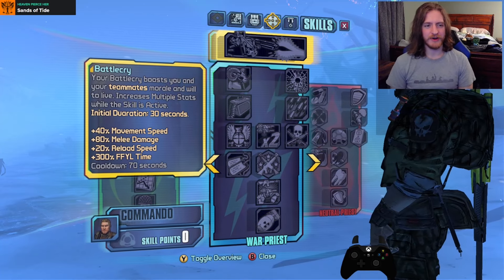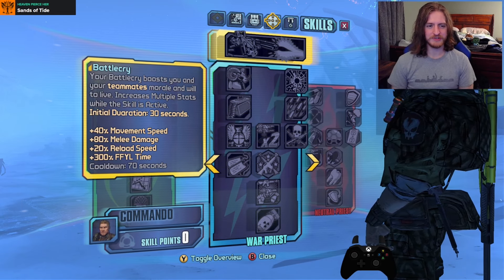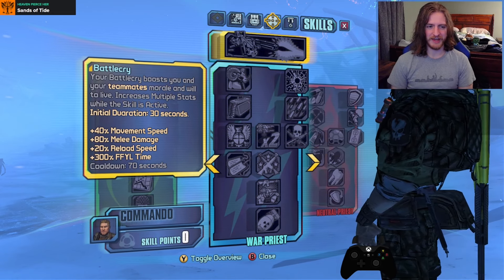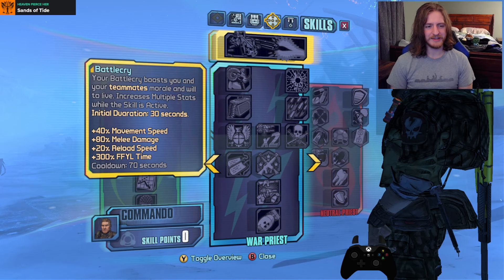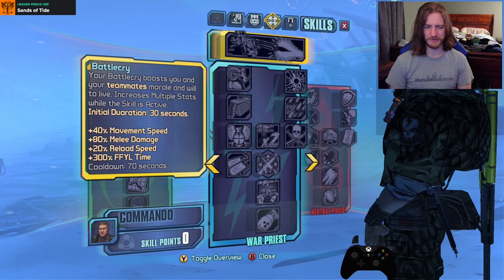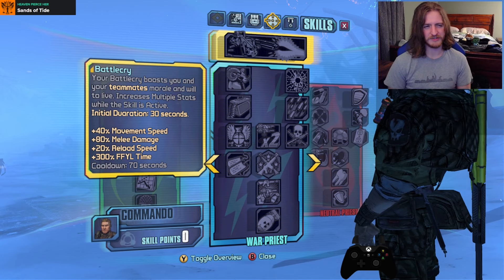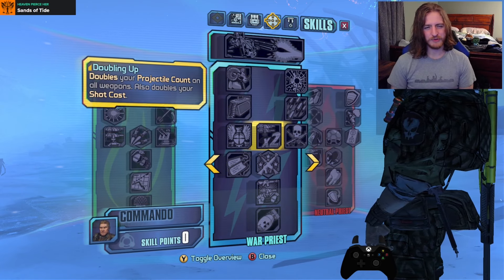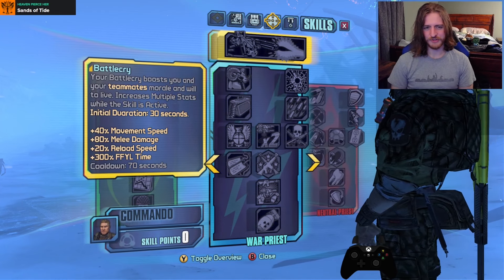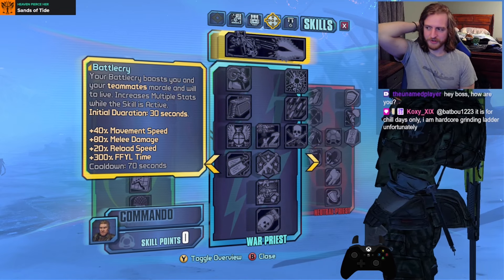Our action skill is called Battlecry. It boosts you and your teammates' morale and will to live, increasing multiple stats while active with an initial duration of 30 seconds. It gives a 40% boost to movement speed, 80% boost to melee damage, 20% reload time reduction, and quadruples fight for your life time — that's how 300% turns out. I don't think we get a turret; we just turn into a menace instead, which is probably what a lot of our skill tree is going to do.